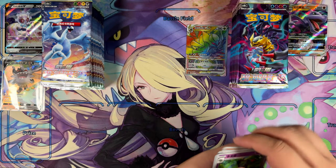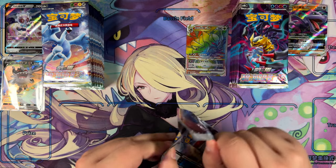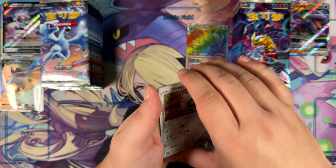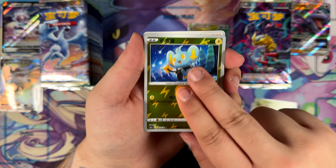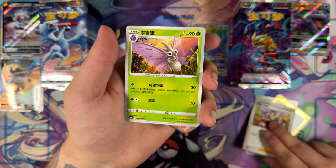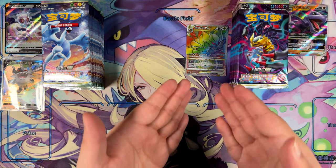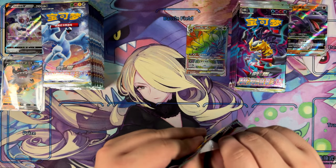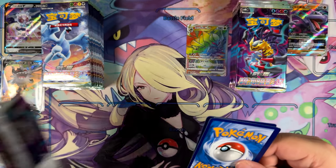Might be Spinda. And just a pre-evolution Dragapult right here. We've already pulled two alternate arts. As I mentioned, I really don't like these blister booster boxes because they take so much time to just open and get the packs, and the packs have just five cards — just like a Japanese booster box would — and you still don't get a promised Super Rare.